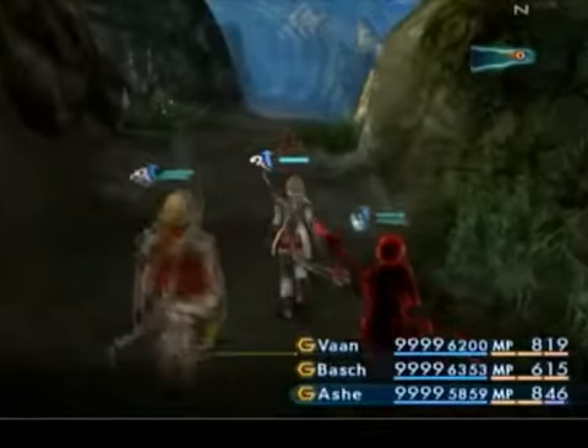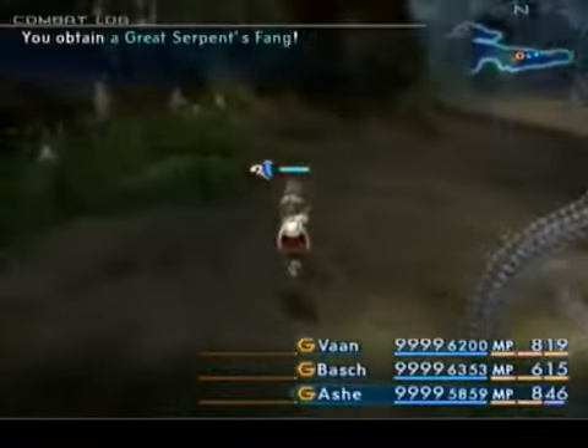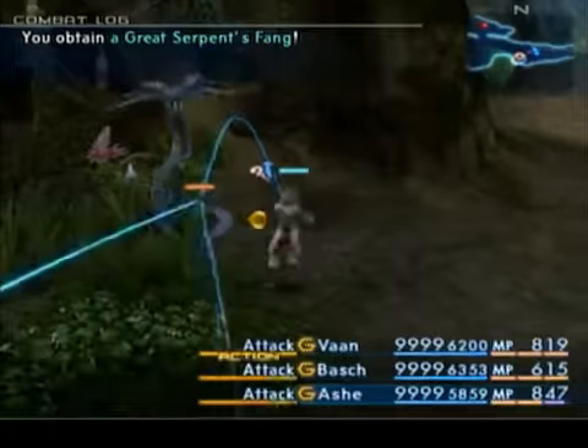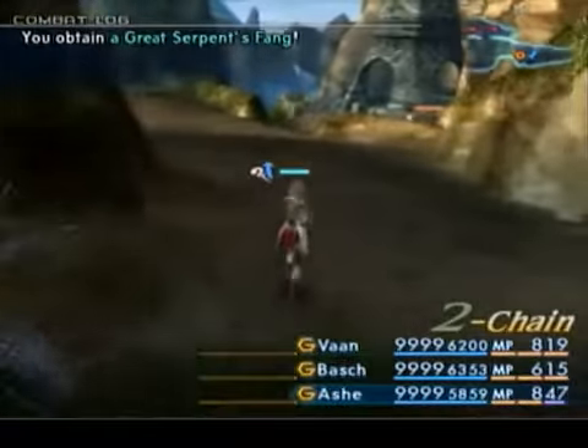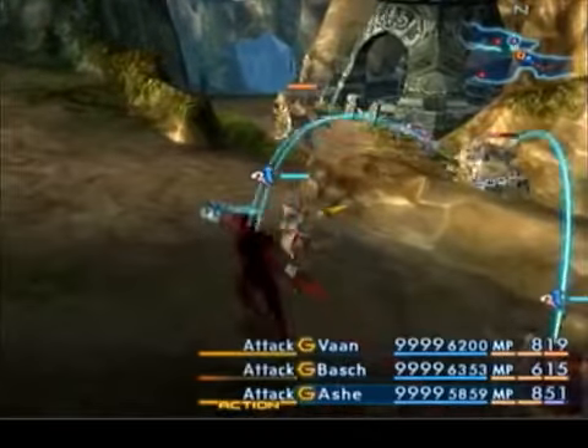Of course, the black cowl really isn't anything you're after. However, it is a 3% drop, which means you can potentially get four of them from a single one of those. Great Serpent's Fangs - that's worth a ton of gil. A thousand if I remember. It's over a thousand.